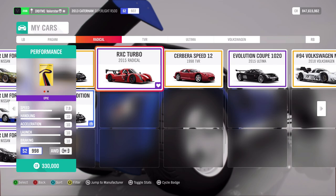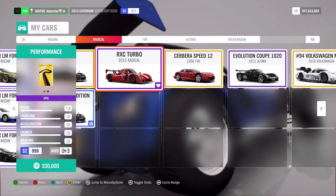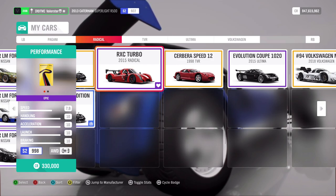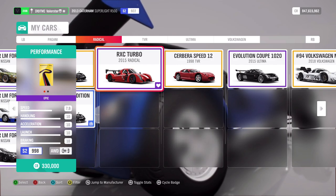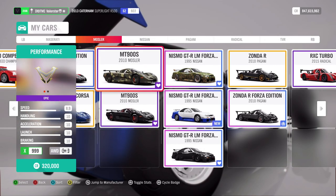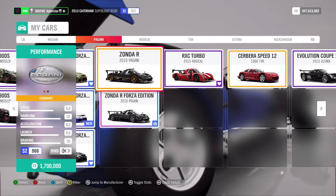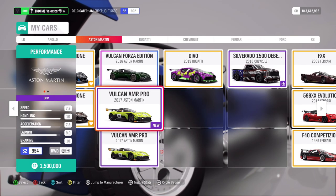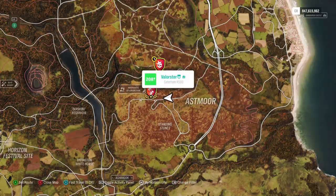You can also buy the Radical in the auto show. It's extremely fast in acceleration and very good in handling and braking — you can see on the numbers it's all 10 except speed. I tried different cars and this one came out the best for me. From that championship you can win the Vulcan AMR.